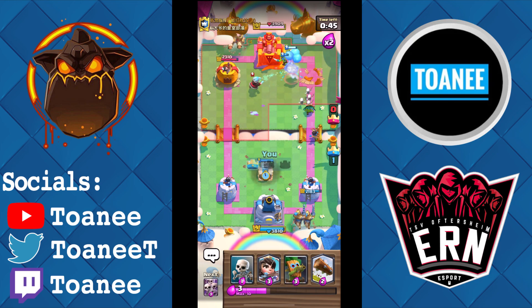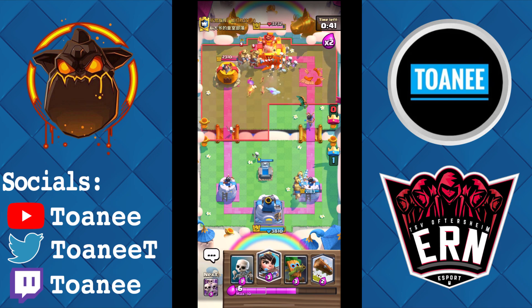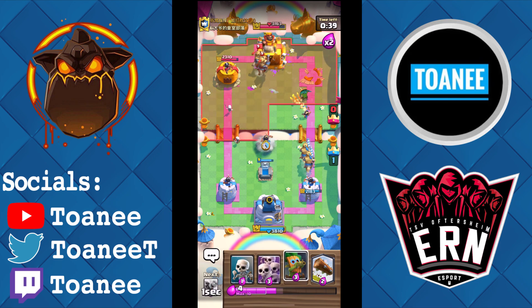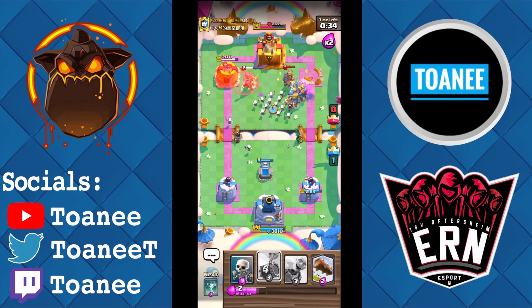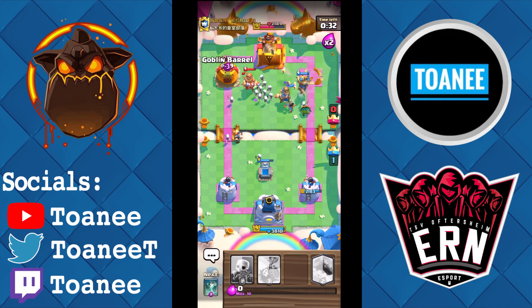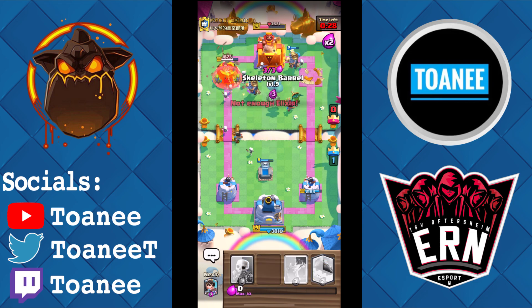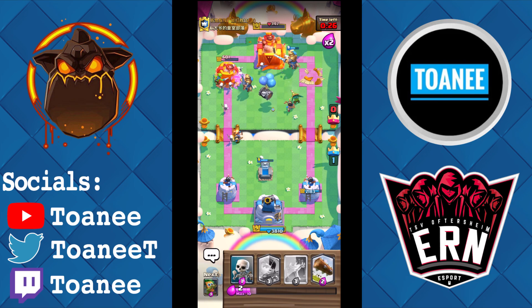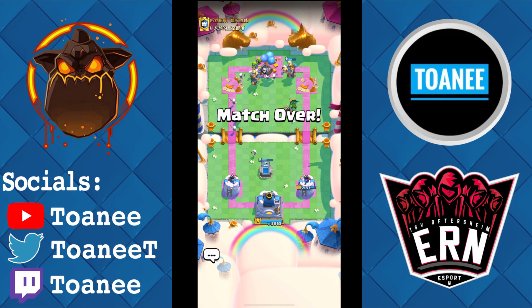Once you take a tower, as long as your towers aren't in spell range, you just want to defend. I'm just cycling Princesses, cycling Goblin Barrels, even a Skarmy to help protect my stuff. Goblin Barrel, Skelly Barrel — throw everything at him — and there you go, there's nothing he can do. Easy three crown — good first game.